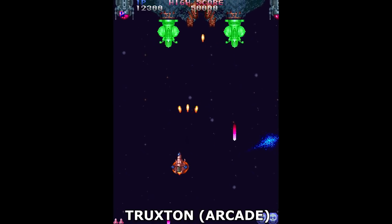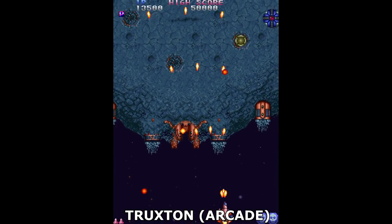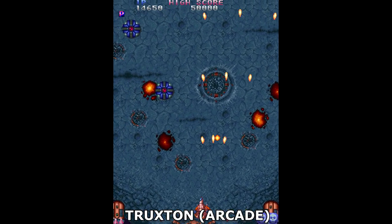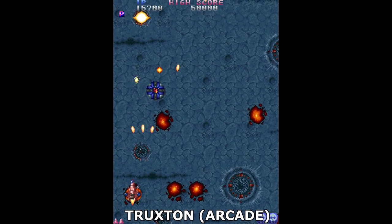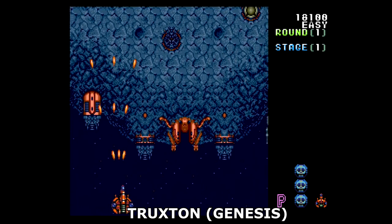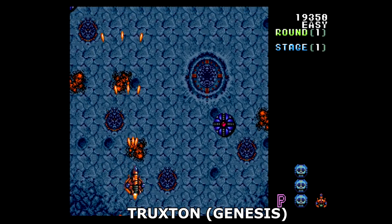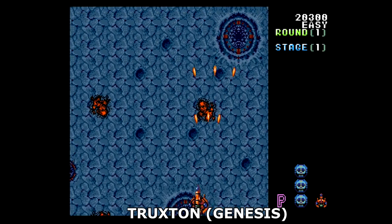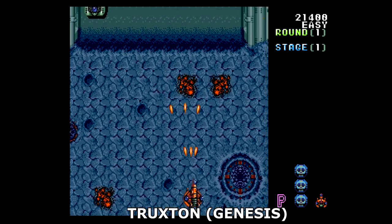The first game in the set is Truxton, which was originally released in the arcade in 1988, called Tetsujin in Japan. It's a traditional vertically-scrolling shooter that has a handful of power-ups, a trio of bombs to help you out of a jam, and a hardcore challenge that takes some serious dedication to overcome. In 1989, it made its way home to Sega's brand new 16-bit system in what was a hell of a good port, particularly for a tiny 4-meg cart. It has numerous differences in color, animations, and sound, but is no less impressive for a title patterned after an arcade game released only a year before.